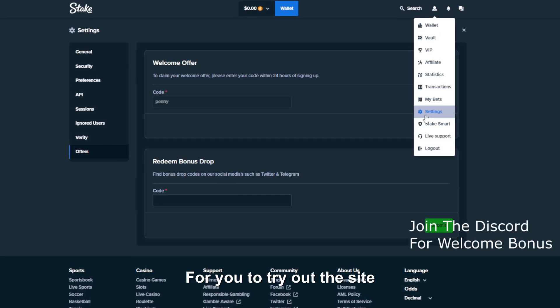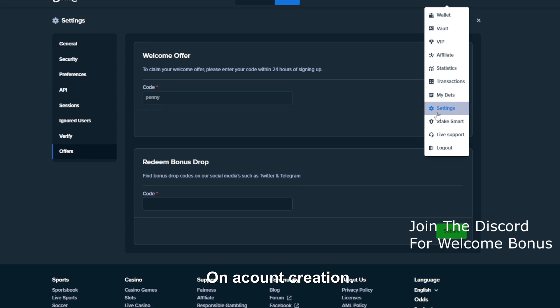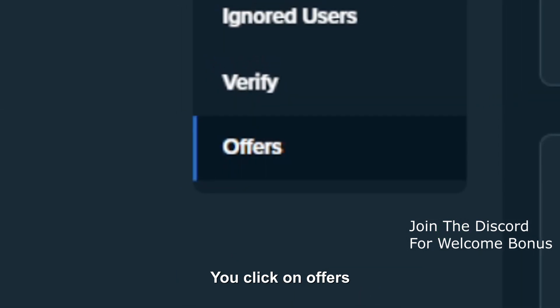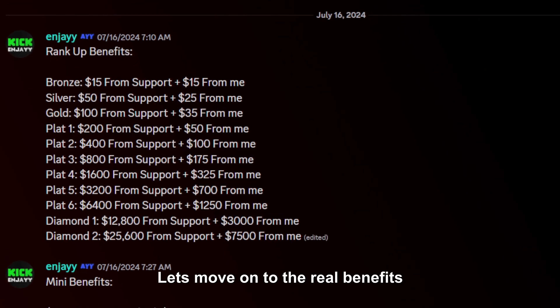Next, you get a welcome bonus to try out the site without depositing or wagering anything to claim whatsoever. All you have to do is create an account and use the code 'penny' on account creation, or within 24 hours go into your settings tab, click on offers, and type in the code 'penny', as you see right over here. Alright, enough with the simple stuff — let's move on to the real benefits.